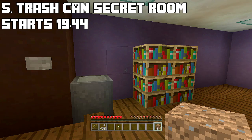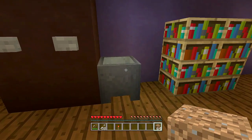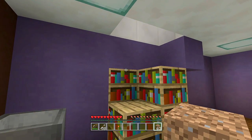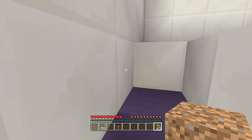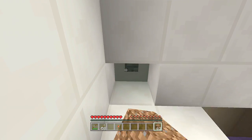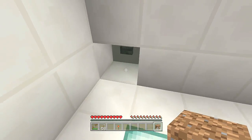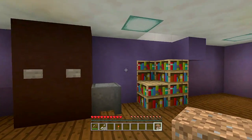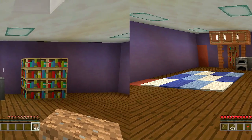For number five, my favorite — the trash can secret room. I have a cauldron acting like a trash can next to my refrigerator. When I throw an item into the trash can, it opens up a secret staircase into the ceiling. There's one chest inside. Click the button to close it, click again to open, walk out, then throw one more item to close it. Each secret room has a timestamp so you can skip to whichever one you want to build.